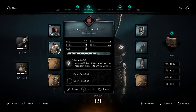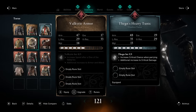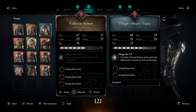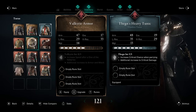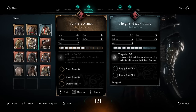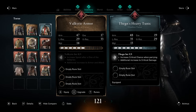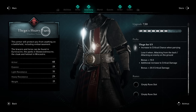The stats across the board here are some of the best in the game. If we compare this to one of the premium purchased items, the Valkyrie armor upgraded to the same level: Valkyrie armor has 47 armor versus 48, light resistance is 29 versus 35, and heavy resistance is 38 versus 29. So you get slightly less heavy resistance, but the light resistance is better. The bonuses are phenomenal — you get increased critical chance when parrying, which you lose when attacking from behind or hitting a grounded enemy. So if you're parrying enemies that are standing, you keep that increase. The bonus is plus 10 critical chance and an additional plus 20 to critical damage.